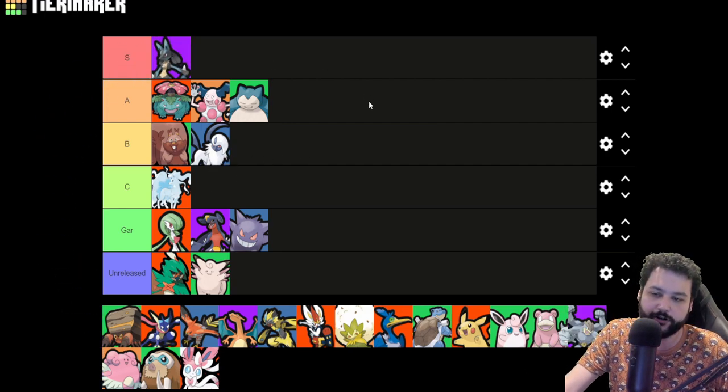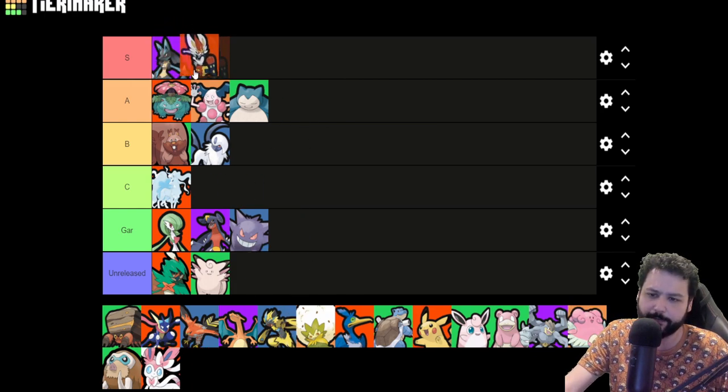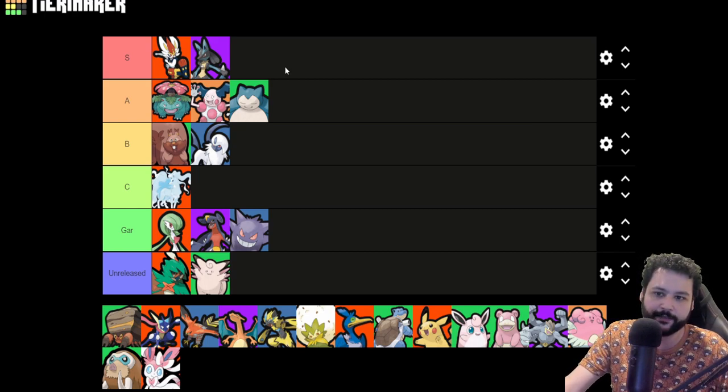Lucario is still a monster, S tier. Potentially the best Pokemon in the game — actually I think the best Pokemon in the game is Cinderace. Cinderace is just a nutty Pokemon, he does so much damage, his DPS is crazy, he has a lot of crits because his DPS is so high. His crit item set is just super good on him. Cinderace is just a great carry Pokemon right now — he's one of the best laners and like the best jungler too.